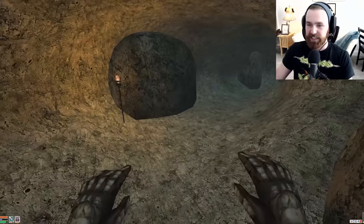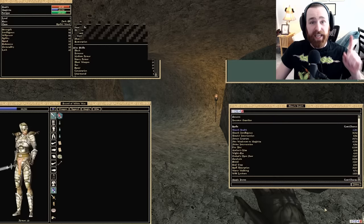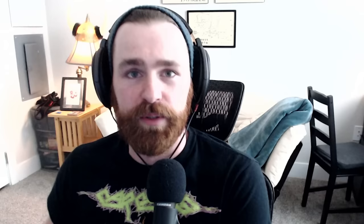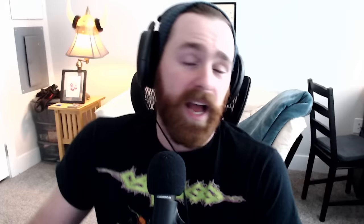The key mechanic to understand: when you have both Reflect and Spell Absorption active at the same time, you get two separate chances to negate an incoming spell. The priority is based on which effect was active first. Since our Atronach's spell absorption is a constant effect from character creation, we always get the 50% absorption check first. If a spell gets through that, the Warlock's Ring then gives us an additional 20% chance to reflect it. Stacking these two together makes us extraordinarily resilient against magical attacks — and this dungeon absolutely proved how vital spell defense is.